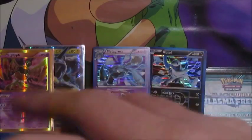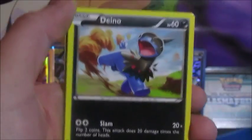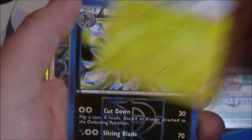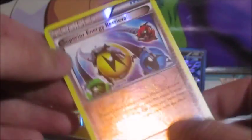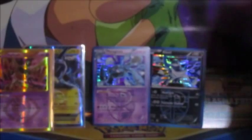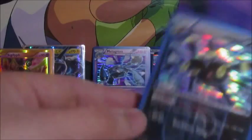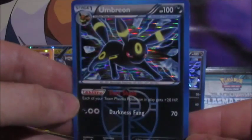Subscribe! Primeape, Horsea, Deino, Litwick, Pachirisu, Bisharp, Vanillish, Dragonair. The reverse we have a Superior Energy Retrieval — pretty legit. And the rare we have a rare holo Umbreon — that's another great pull!